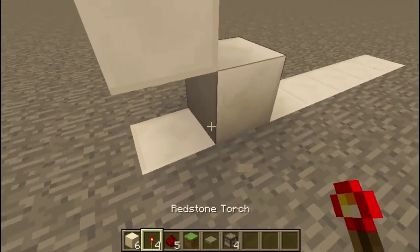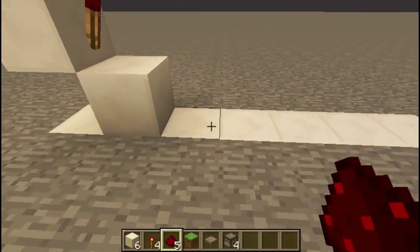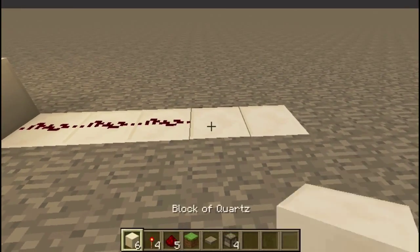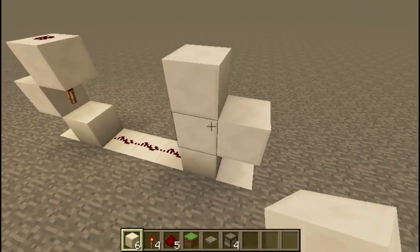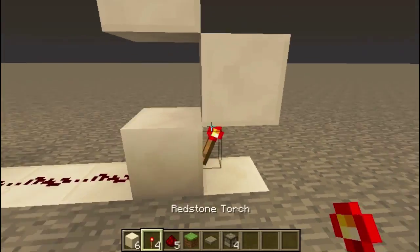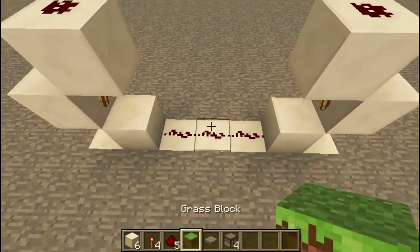Deleting this center block, redstone torch right here, redstone torch right here, redstone on top, a three-line redstone wire across the bottom. Mirroring this image, you're gonna want to go like this again — deleting this center block, redstone torch right here, redstone torch right here, redstone on top.